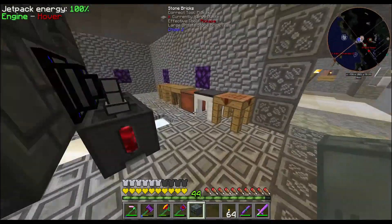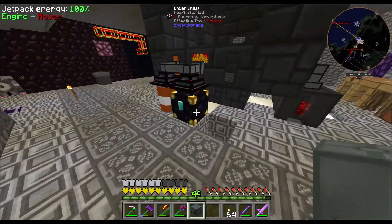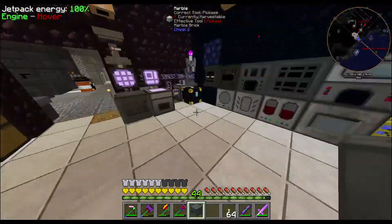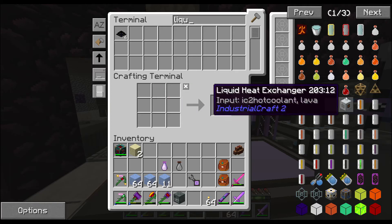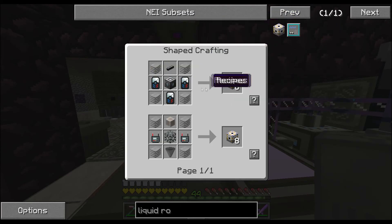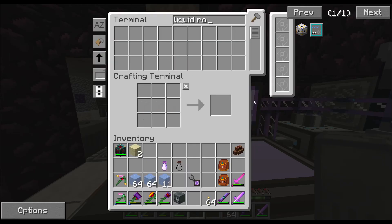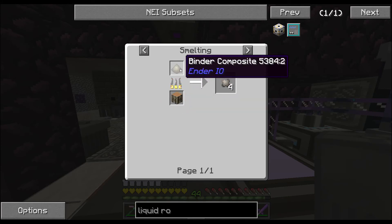I've fully automated my ender pouches so when I go mining, everything goes in, gets pumped into the system, gets smelted. The last thing I want to do is add fluid conduits - I'll do the Ender IO ones since I already have three or four. I'm missing the conduit binder composite - that's the one with gravel and clay and all that.